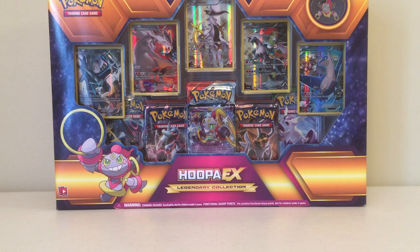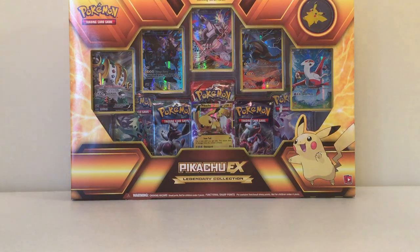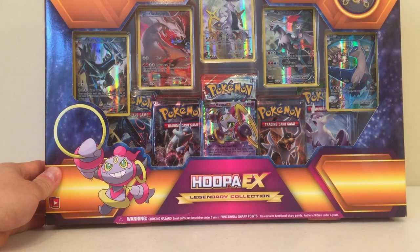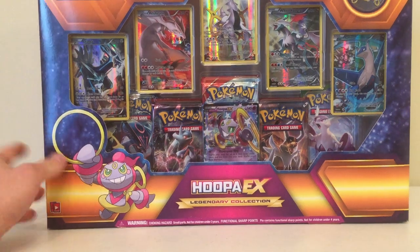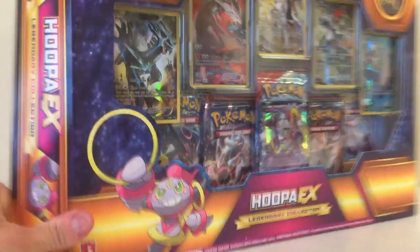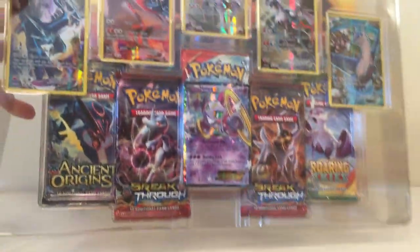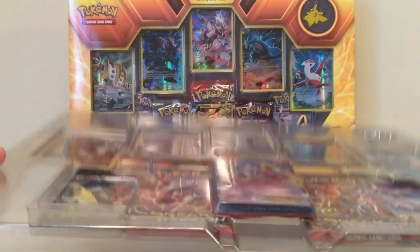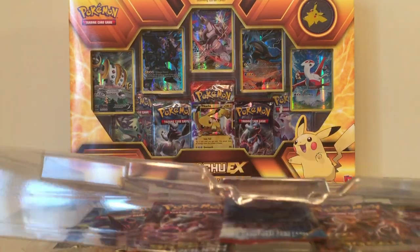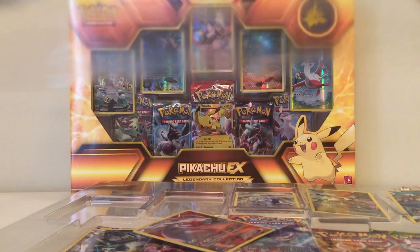Hello folks, welcome back! Today we are opening up the Hoopa EX Legendary Collection box. This is an early opening — it's not even released yet — so let's fire away. In the rear we've got a Pikachu EX box. Just the appeal of the box itself and the cards in front of you, the five legendary cards — that's pretty cool. I think anybody who's a collector that sees this will definitely want to get their hands on something like this. So let's pop this bad boy out.